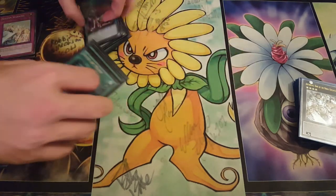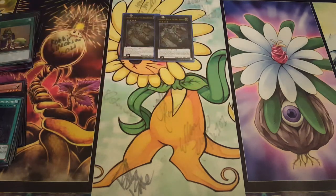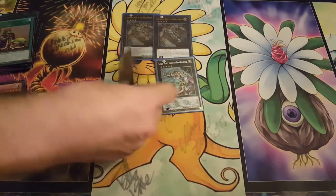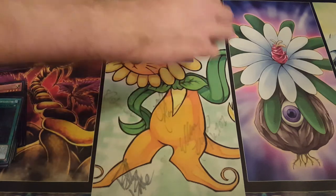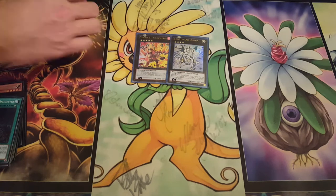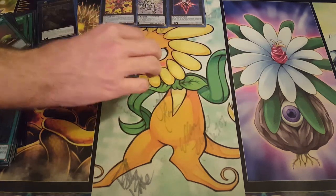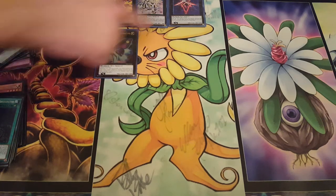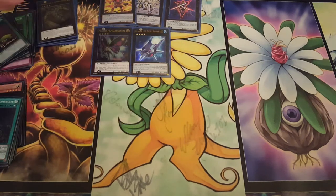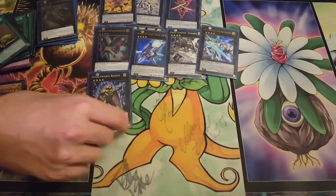Moving on quickly here to the extra deck. We have 2 Artorgias the King, 2 Knights of Artorgias, Volcasaurus, Constellar Omega, Blade Armor Ninja, Photon Pappy — don't forget, it's a warrior, so you can equip these guys with the Noble Knight spells. 1 Honor Arc, same with Excalibur, Palladynamo, and Steel Swarm Roach.